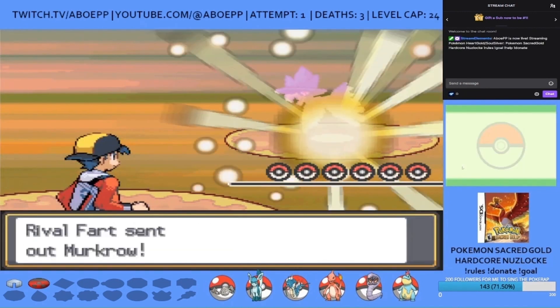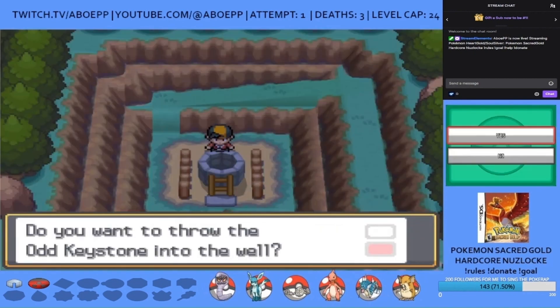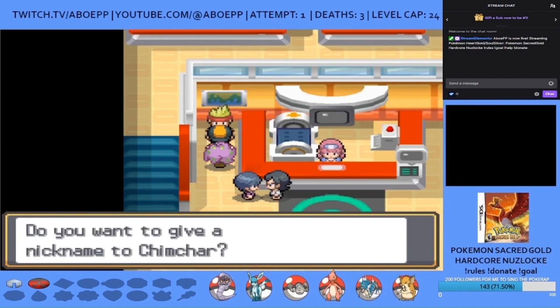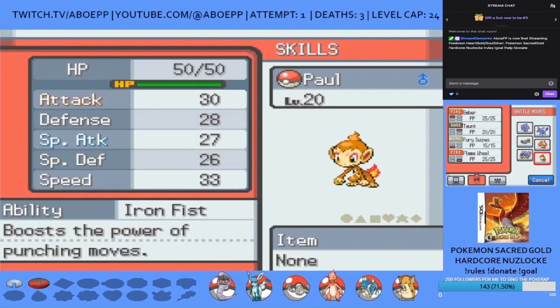There's a battle against Fart now but it's an easy one so I'll skip it. Cynthia indirectly gives me a great encounter by giving me the Odd Keystone, which I can use to catch a Spiritomb named Cynthia. I then get a Chimchar called Paul who has an Adamant nature and the ability Iron Fist, making him an incredible offensive Pokemon.